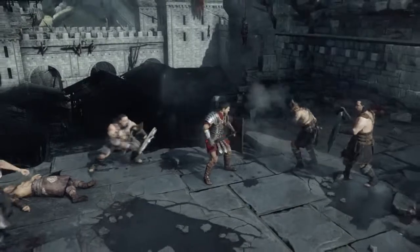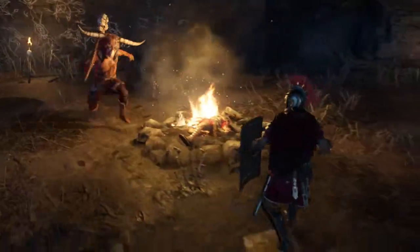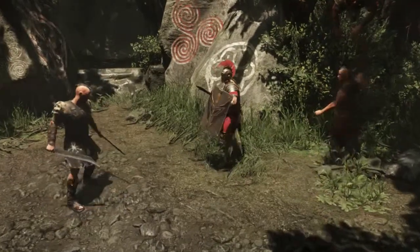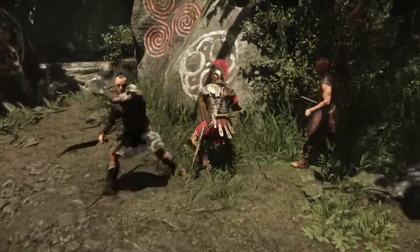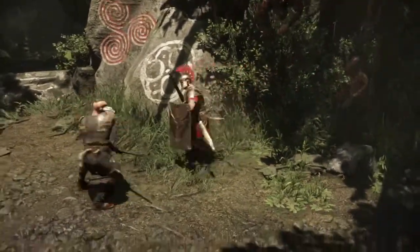Blocking an enemy's strike just before the moment of impact results in a perfect deflect. The enemy is stunned and sent reeling by the force of the counter. Perfect deflects also block heavy attacks or can send an arrow back towards the archer who loosed it. We've tuned combat for speed and responsiveness — the shield can be brought to bear instantly in a single frame, no matter what animation is running.